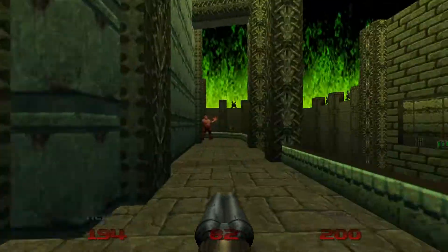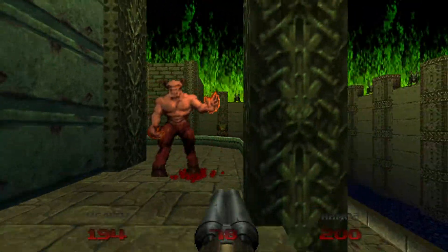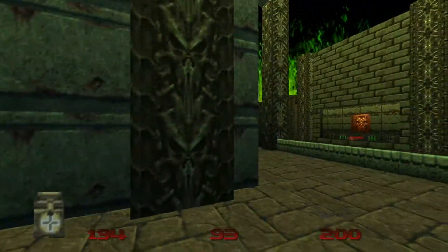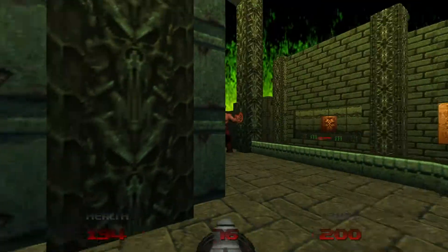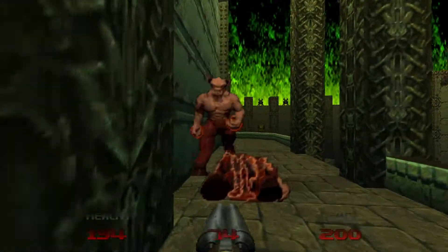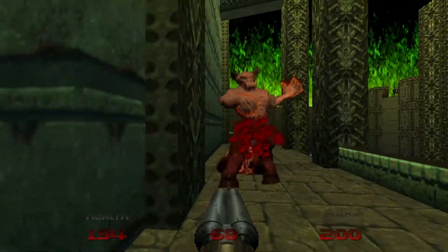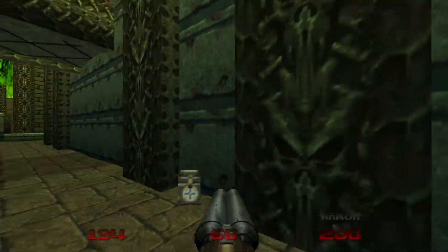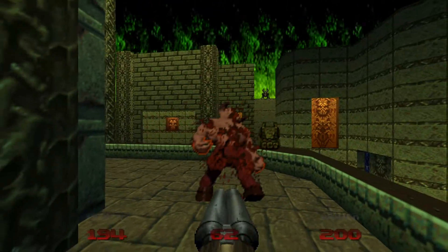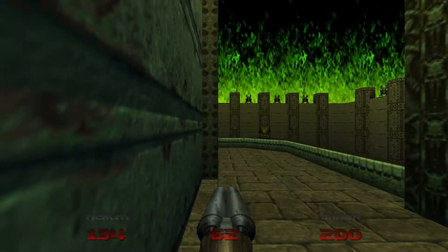Shoot him and run. There's only one right now, so we can just shoot him. There's a bit of rockets that we can use. I want to even out your ammo. After that, he's dead. This is a secret.